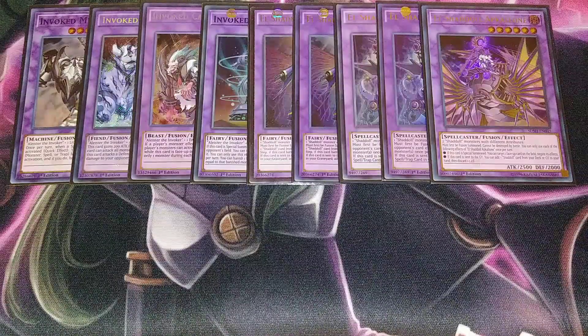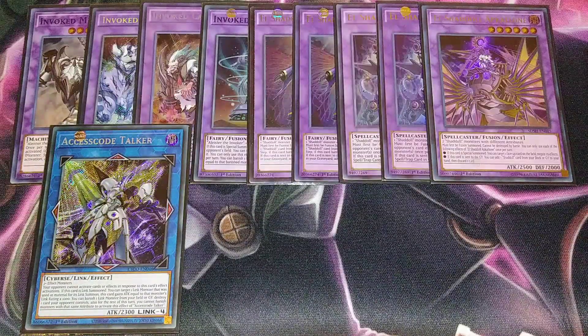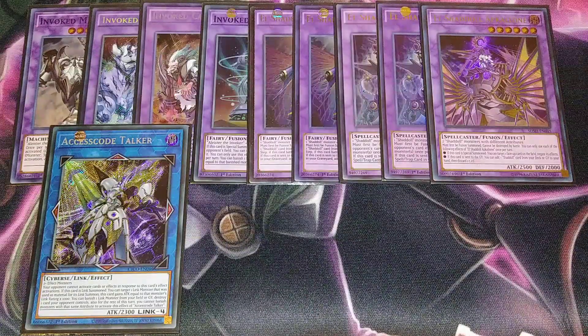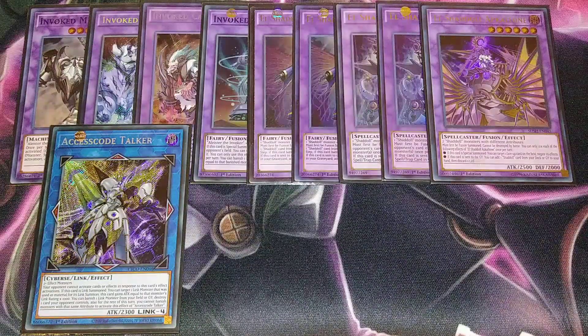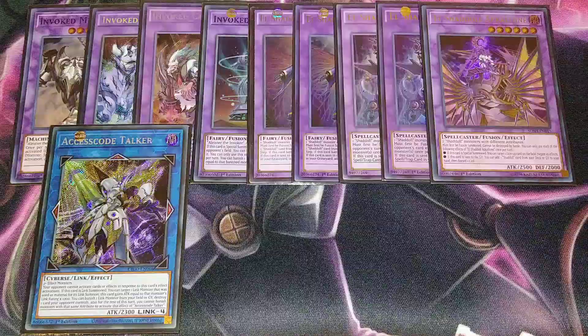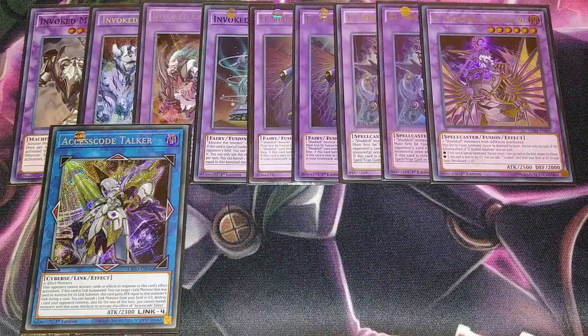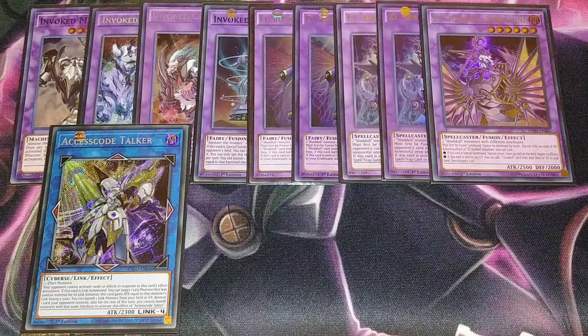I'm playing an Access Code Talker package in the extra deck. If you don't have Access Code Talker, you can play Borreload Sword Dragon or Apollousa. Access Code Talker takes two effect monsters to link summon. Your opponent cannot activate cards or effects in response to its effect, making it a Speed Spell 4. When link summoned, you target a link monster used as material and gain attack equal to that monster's link rating times 1000 — targeting Nightmare Unicorn brings it up to 5300. You can also banish a link monster to destroy a card on your opponent's field.